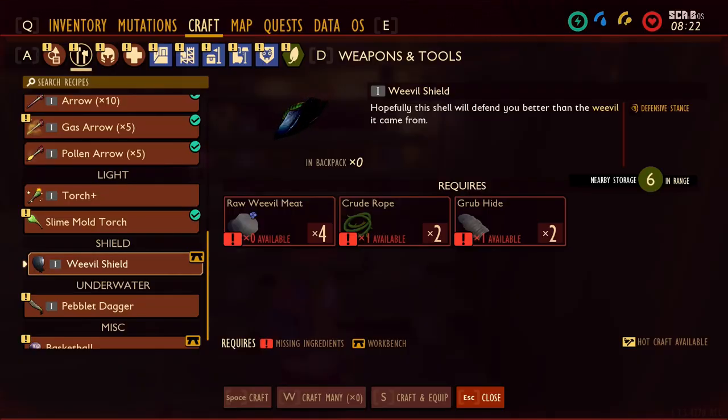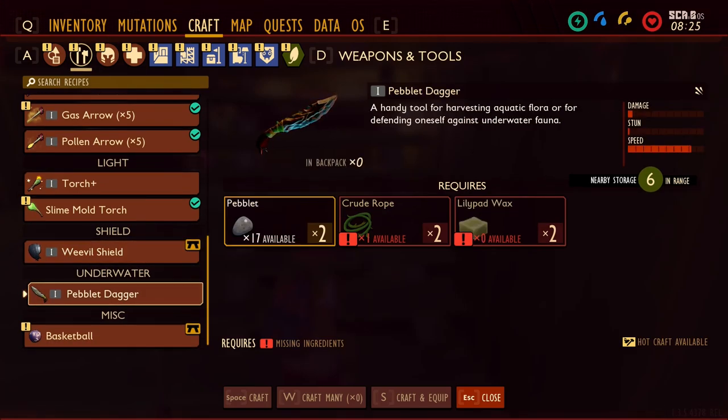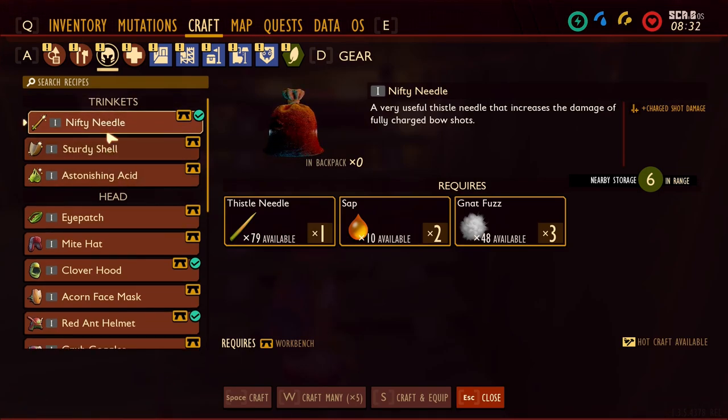A torch plus would be nice. I can't make it, I don't have enough. I need more weevil parts for the weevil shield — I need raw weevil meat. The peblet dagger — oh, I need lily pad wax. I assume there are some lily pads over in that big pond.